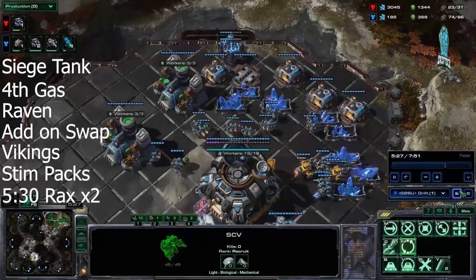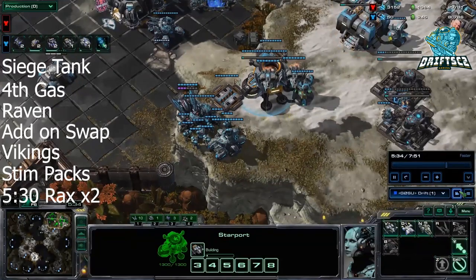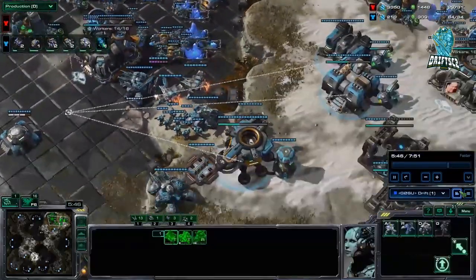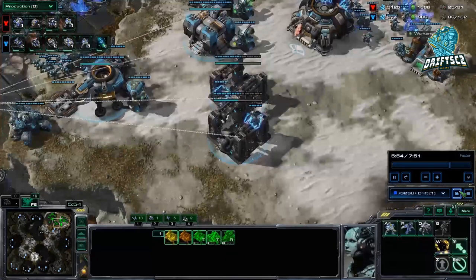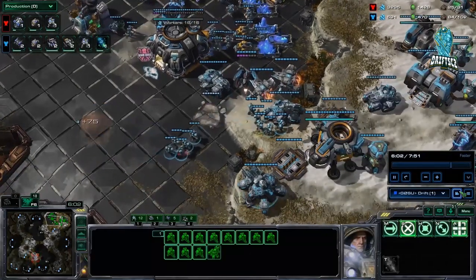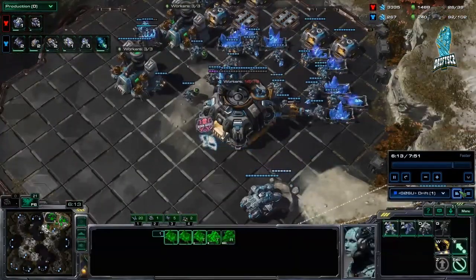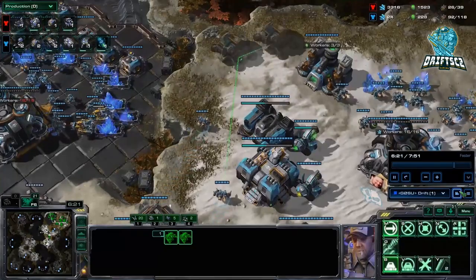Around 5:30, you'd get two barracks, which is very rare in TVT. I think before you get your third command center, it's best to get double eBays because your upgrades are extremely late. You can also cut SCVs at 46 — I don't know why I didn't do that this game. I think it's a little more efficient with your timing if you do, but this would be less committed. As you can see, it's about six minutes — we've got our four Vikings, four tanks, and a bunch of bio. We're going to go out for our timing. You can be creative with how you push: you don't have to push his third. You can also go to his natural and push from the side as they're taking their third, and their units might be out of position, especially if they don't have map vision.